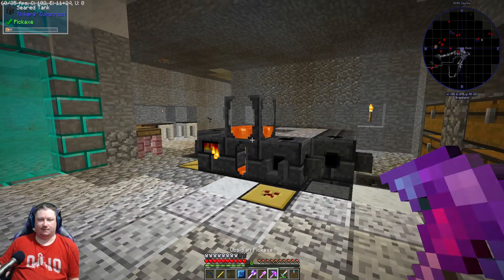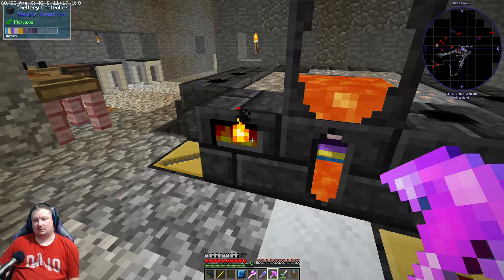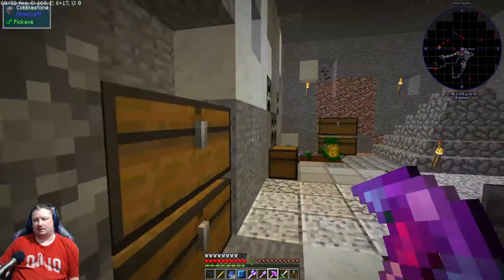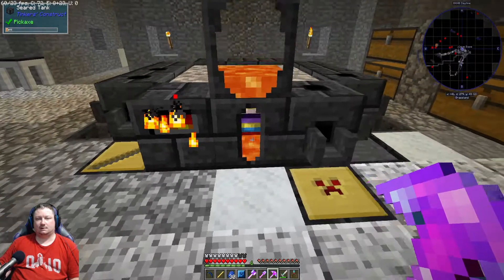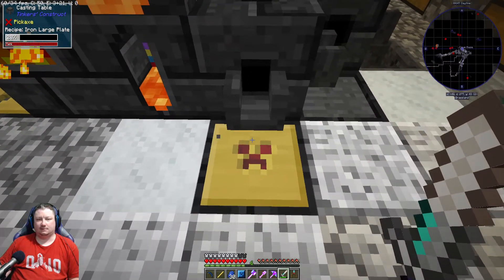I wonder what kind of stuff we can find mining to upgrade this stuff with. We're gonna see if we can find a lot of lapis. Actually, if we have two lapis — yeah, we have two — as long as we have two lapis we can make a divining rod for that as well, then we'll be able to find lapis. I can't wait to show you guys how cool this is — it's like x-ray but it's not cheating. If any of you know me from my old channel, you know that I'm not a huge fan of cheating.